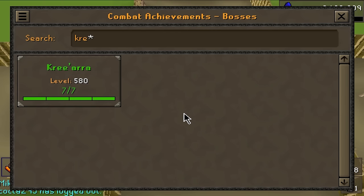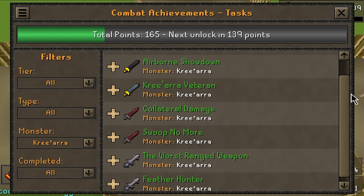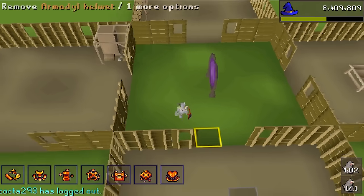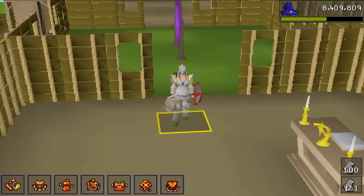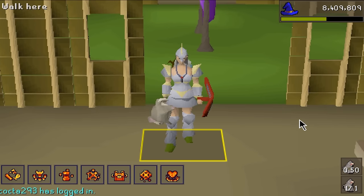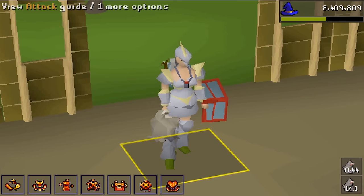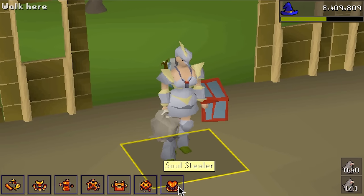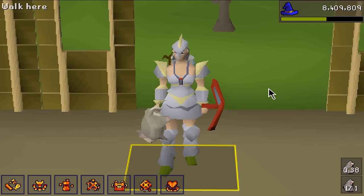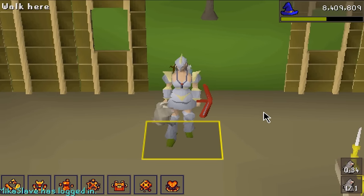Just like that, I believe this is a very fitting spot to complete this video. Kreearra fully completed, full Armadyl obtained. Obviously I don't have my crossbow on me at the moment, but as always it has been an absolute pleasure having all of you on the video today. I genuinely think the Pest Control trick is extremely broken once you reach the seventh relic. With that being said, I'll see you again very soon with another video. Have a beautiful rest of your day — bye bye!